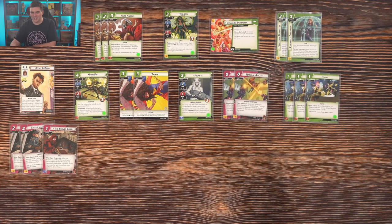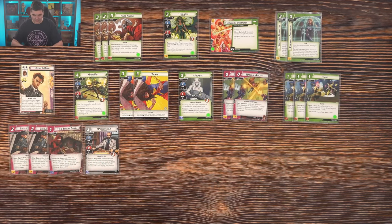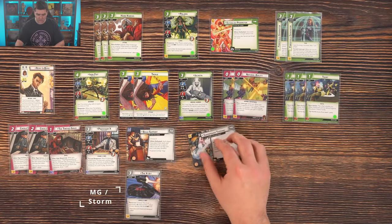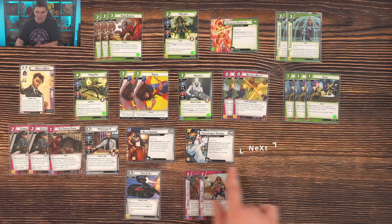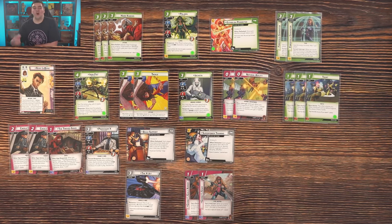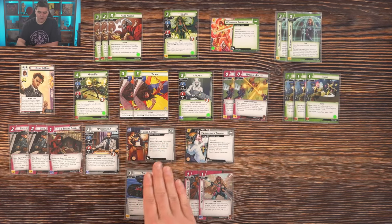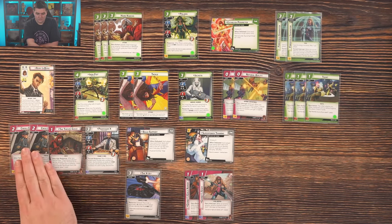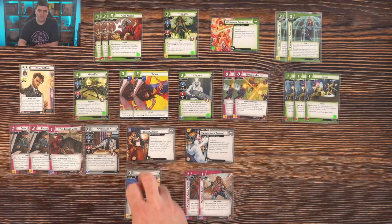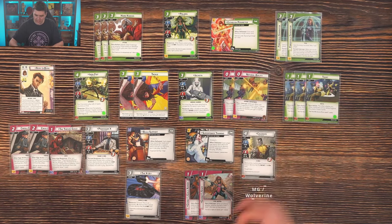We want to be using Taunt to trigger an activation, block it, and draw three cards. Remy has a lot of Confused with Creole Charmer, and we're also running Professor X. Creole Charmer confuses the villain if we remove the last threat from a scheme. We're running Build Support to bring in the X-Jet or Superpower Training for his Guild Armor or Staff. Both of those have three threat per player; Established Perimeter has two. I'm not necessarily racing to thwart these side schemes — mostly sitting on them until I get Creole Charmer, which then clears every single one, confusing the villain or blocking the activation.